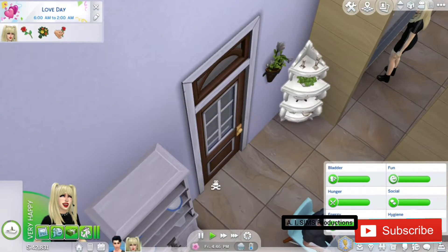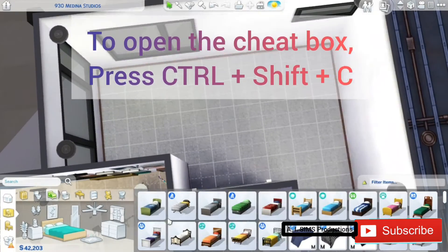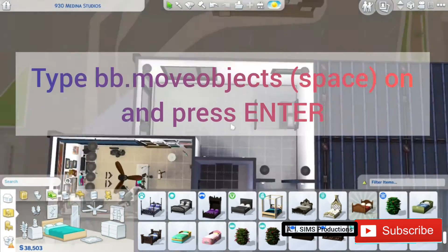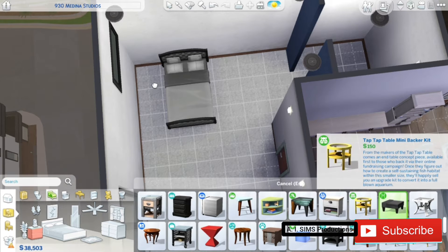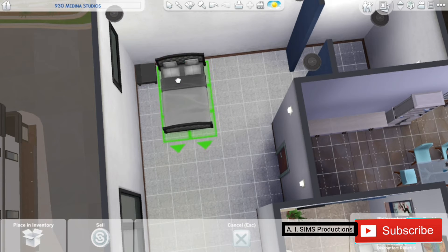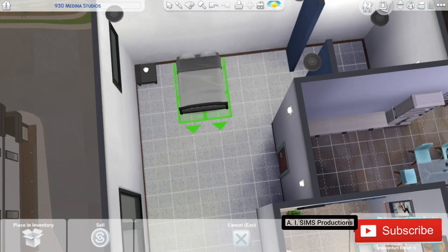Okay, here we go. First thing you have to do is open the cheat box, which is Ctrl-Shift-C, and type bb.moveobjects on. This lets you put an object anywhere you want, even though there is another object in that place too. You can also compress objects in one place and save up some space.